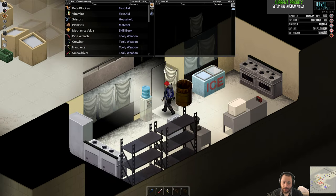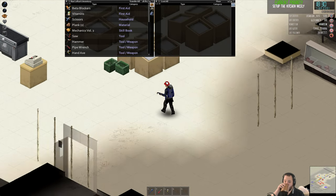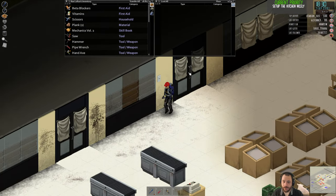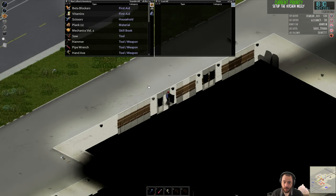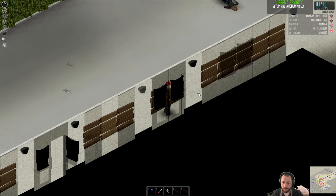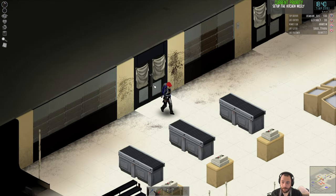I needed two more planks to barricade the front — so that's perfect. Has the helicopter shown up yet? Yes. So these two doors are getting barricaded, and now it'll be a lot harder for zombies to get in — except for the unbarricaded ones.